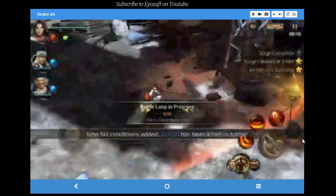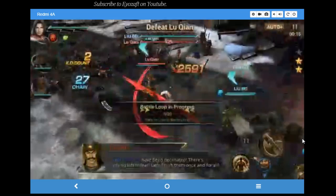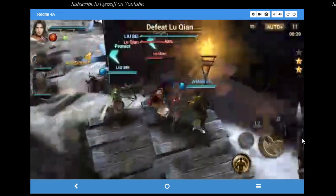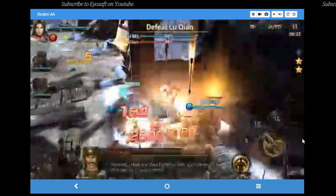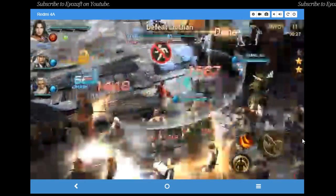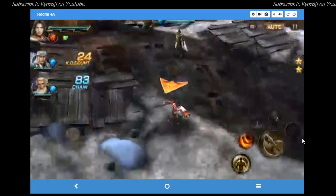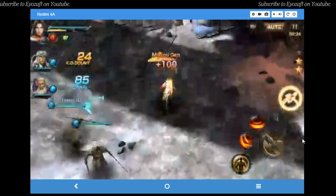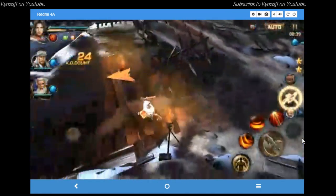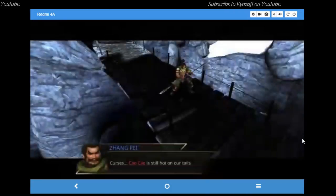How to AFK and train in Dynasty Warriors Unleashed. You'll notice there is an auto button at the top right corner. If you tap it once, it will just auto attack in the most passive way — the character will not use any skills and will just auto hit. If you want to use skills so you can fight faster, you can click it again and get auto plus.